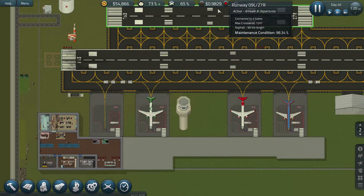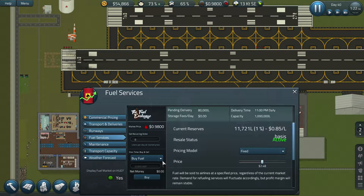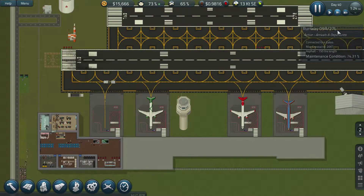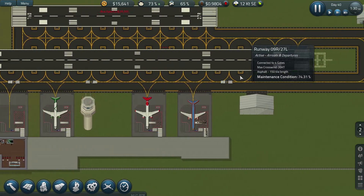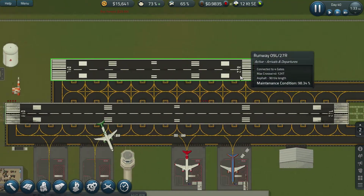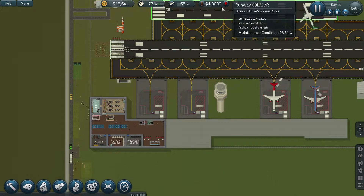Let's have a look at the fuel - it's gone quite low. We've got a bit of money so let's do a 40k buy. Excellent, so we've got quite a bit coming in. It was still dropping - I probably could have waited a little bit longer, but it's going back up now.